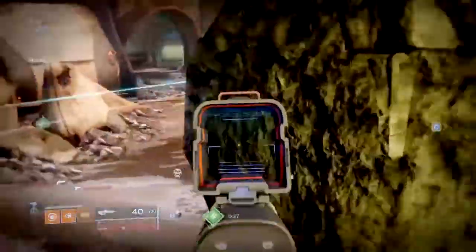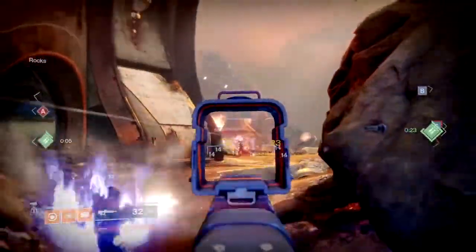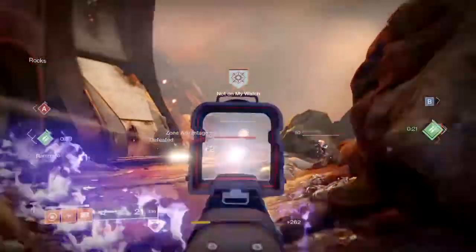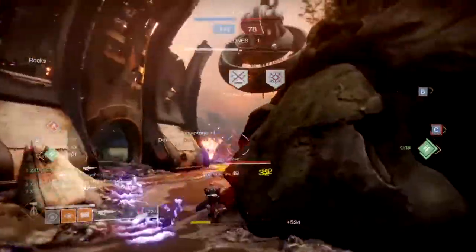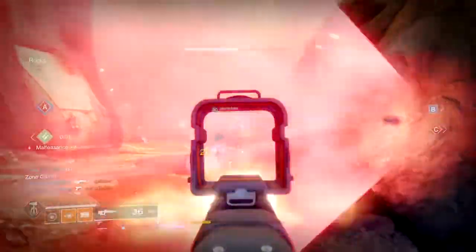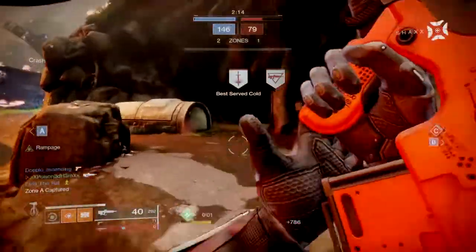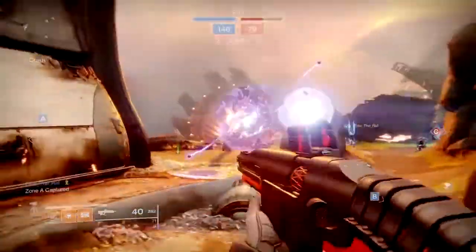You also have to remember that the current meta is based around high TTK weapons that can kill within 3-5 shots, such as Lunar Howl, Bygones, Shattering Bone, Ace of Spades, Chaperone, Mindbender's Ambition, etc. All these types of weapons can easily out-shoot you if you don't land the first shot or if you don't watch your own game, so you really have to be careful with which type of weapons you're going up against in today's meta.